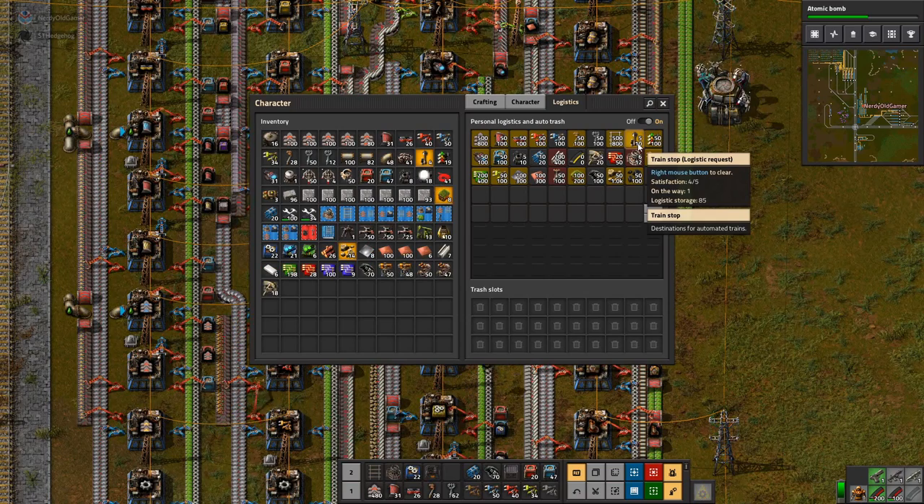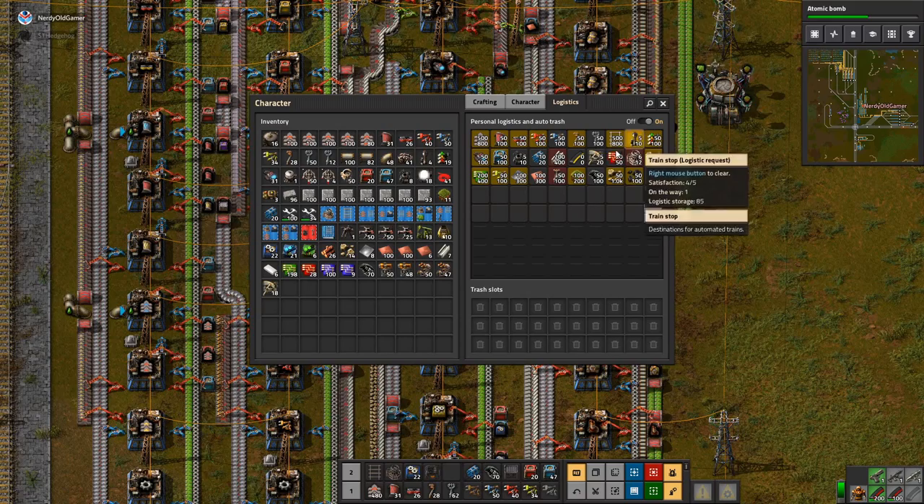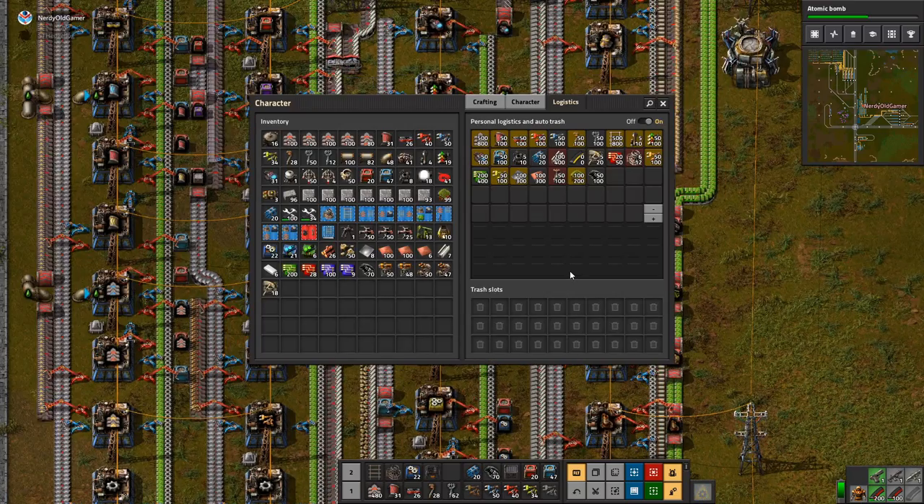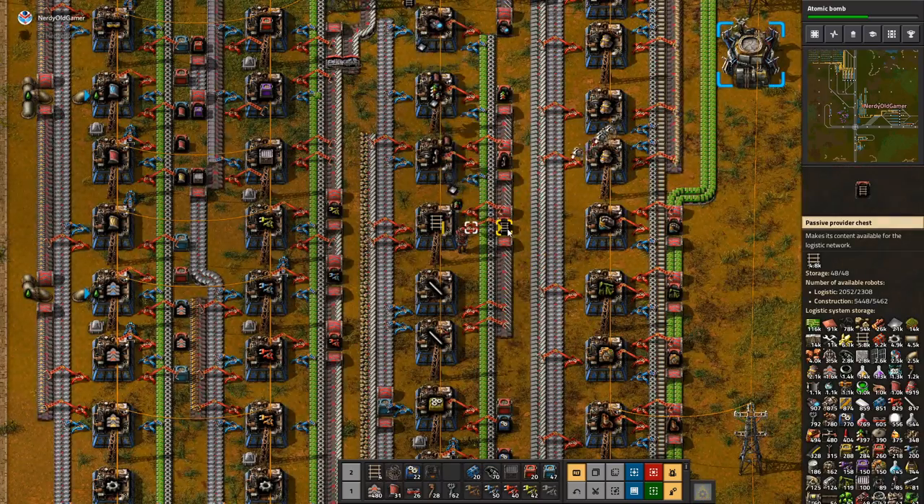There are 6,400 in storage. When you mouse over it in your logistics tab it says how many are on the way — zero. There are zero on the way and I'm requesting 500 to 800. Maybe it's because I turned off the personal logistics and auto-trash.